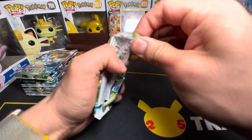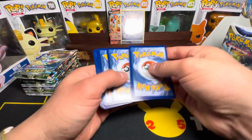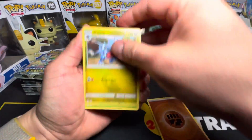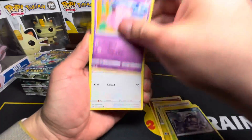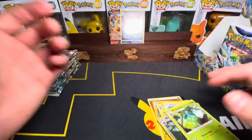Next pack. Hope you guys are as excited as I am. This set is going to be fun — it's going to be amazing. Fighting Energy, Berry, Farfetch'd, Grimer, Clefairy. No hits.